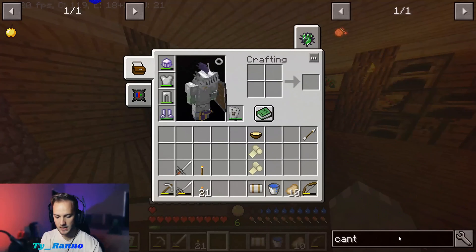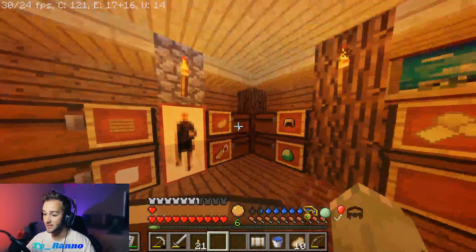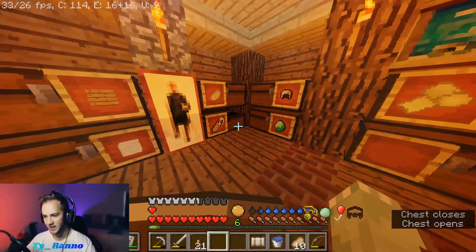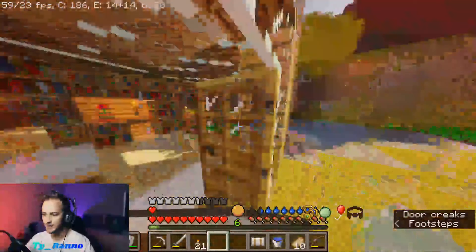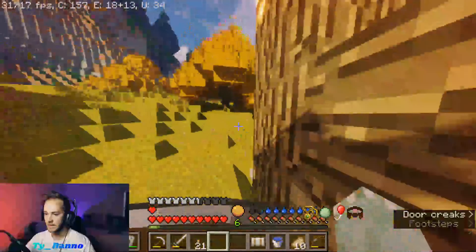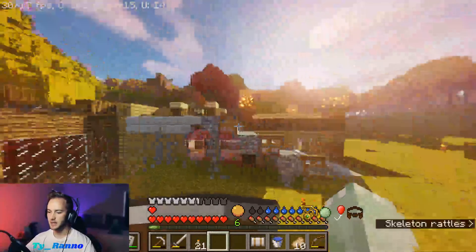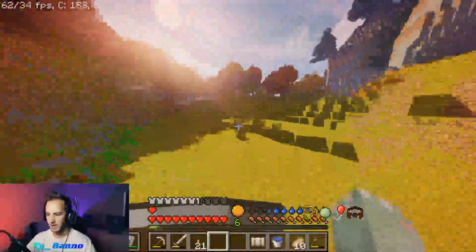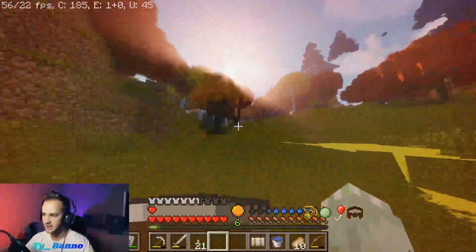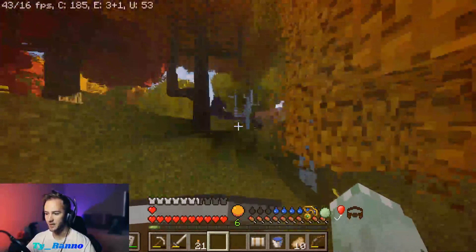I need to make a canteen because I saw what that looks like. How do we make that? Five leather. Do we have that? Of course not. Why would we ever have the right amount of stuff? If I remember correctly, it is this way. As you can see, I cleared out a whole bunch of trees, trying to build that thing because you do not get a lot of wood from RLCraft.